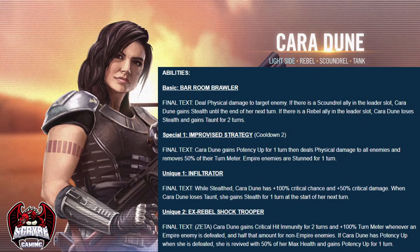Her basic immediately shows that you can run her as a pesky taunter under Rebels or a damage dealer under Scoundrels. While under a Rebel lead, she's going to be taunting for two turns every time she uses her basic. Two turn taunt on a basic — that's brilliant. Reading that alone makes me think she's going to be a fantastic addition to any Rebel squad. Under Scoundrels, she's going to gain stealth for one turn, which synergizes with her unique ability that we're going to get into just a little bit later.